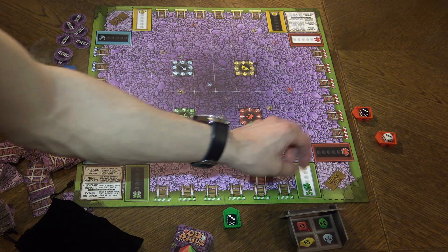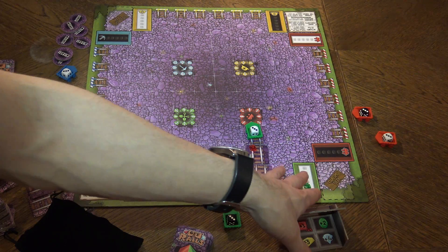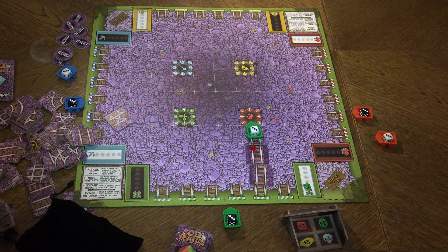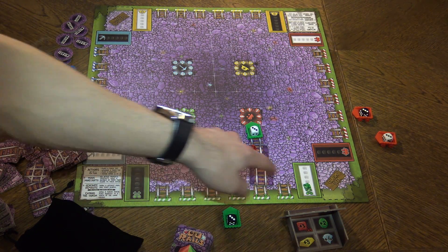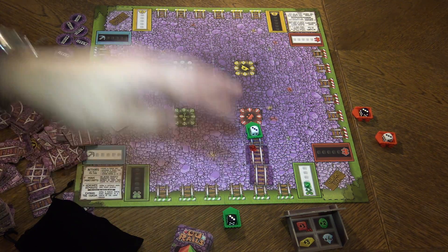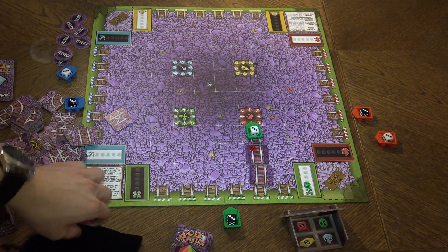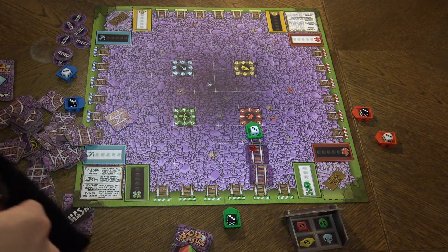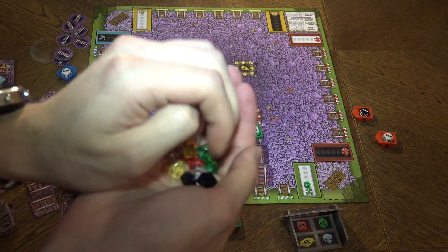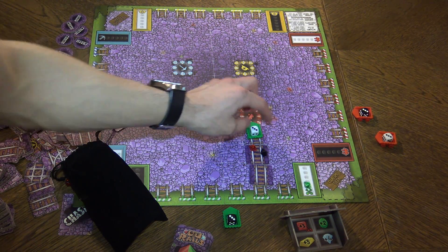When you collect them, you put them in your cart. Until you build your way out and ride yourself out of the mine, you cannot collect them behind your screen, so they're not safe to score yet — they're still in the cart. One more thing: there are black gems. If you have those black gems, you must collect them first before any other gems, and then you can choose what else you want to collect.